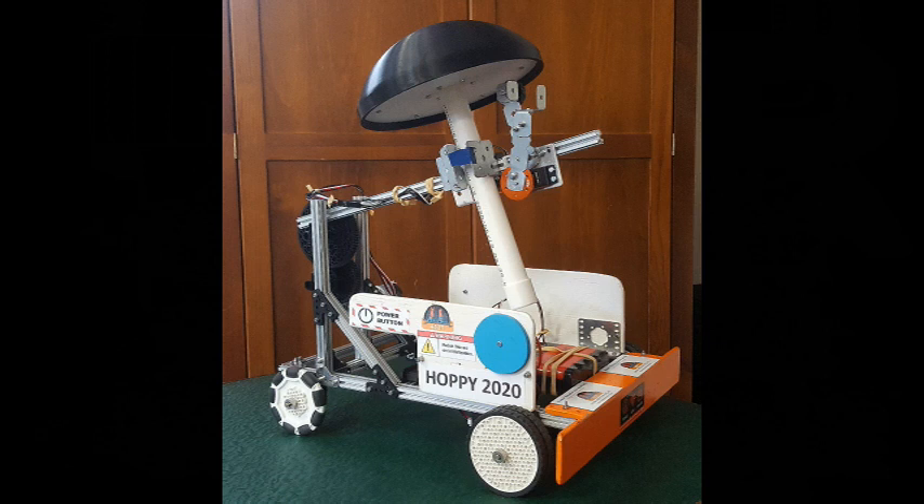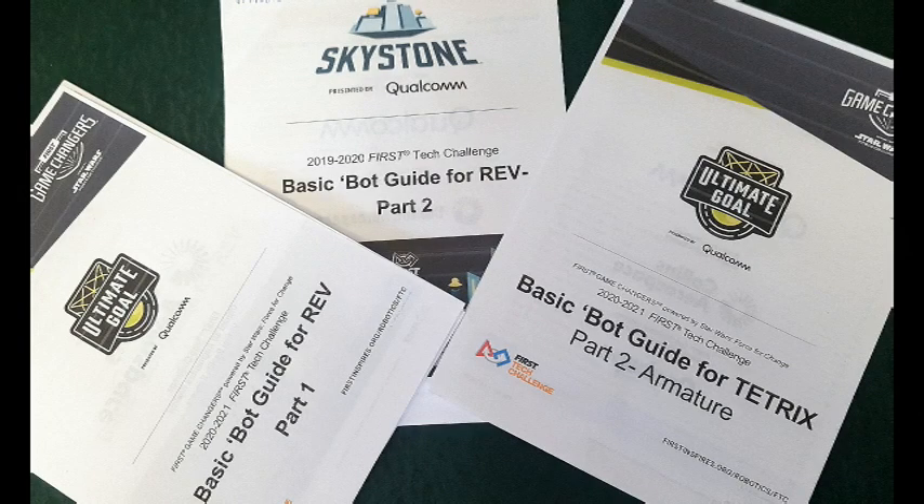The robot, Hoppy, has been built following the FIRST Robot Building Resource Guides with a few modifications. Currently there is Part 2 for Tetrix but not for REV. However, the Skystone Part 2 for REV with mast and arm can be used for Ultimate Goal, as Hoppy will demonstrate.